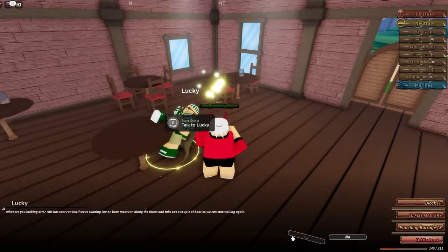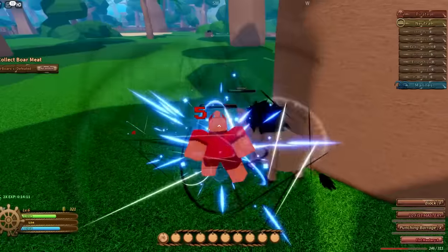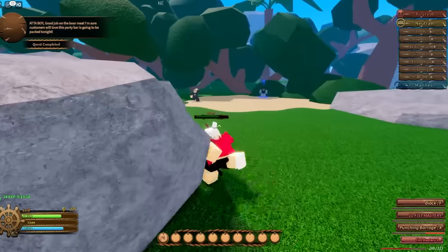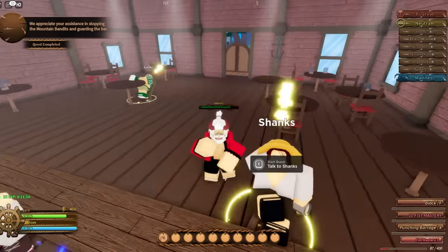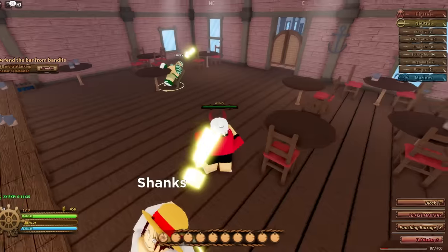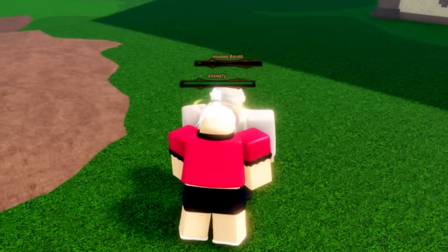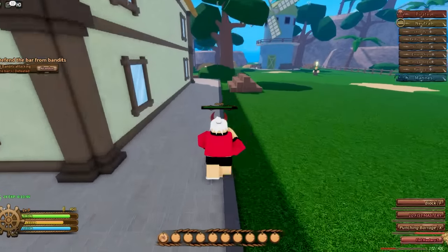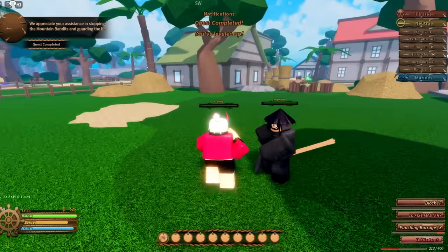Lucky has a quest to defeat some boars — they'll charge at you and hit consecutively so be ready. With double XP active that gave me two to three levels instantly. Doing the Shanks bandit quest again with double XP got us to level 10 — pretty easy. To recap bandit locations: first one on the side of the bar, second on the west side, third one right next to the Nesbit quest area. That quest got us to level 11 — it's actually decent XP.